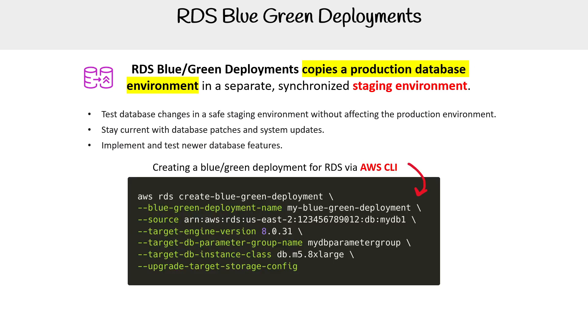Here's an example. The idea is you can actually change the engine version and the instance size or class — so it doesn't have to be exactly the same as production.